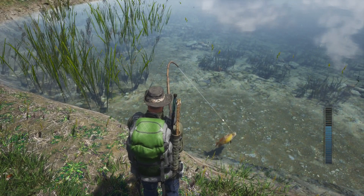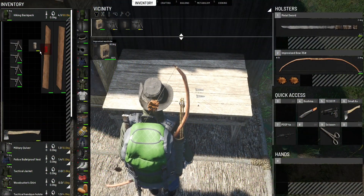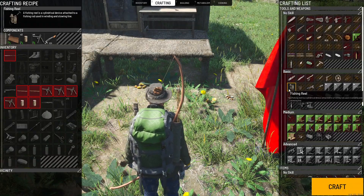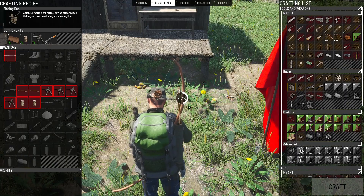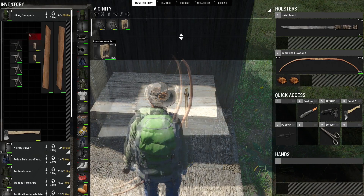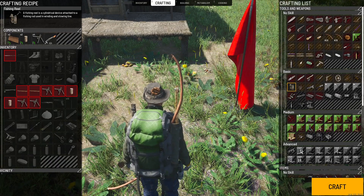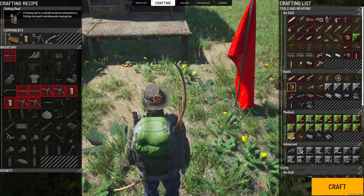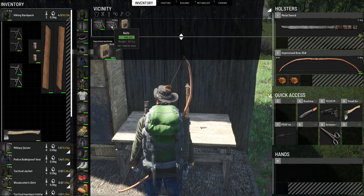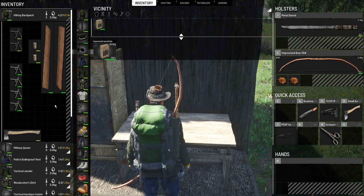On to the improvised fishing reel — this one is pretty straightforward. You need two planks, two corks, and four nails. With nails fresh from a nail box they'll be 100%, and lower-quality nails still seem to work. You can easily find higher-quality corks in wine racks in some houses. Most stuff doesn't need to be 100% for this, so that's great.